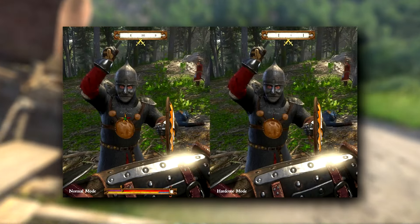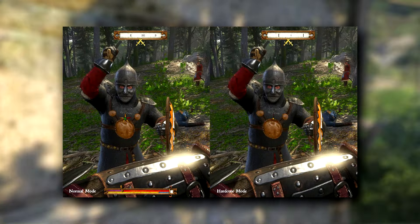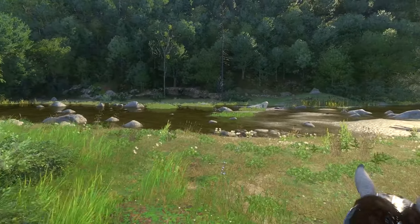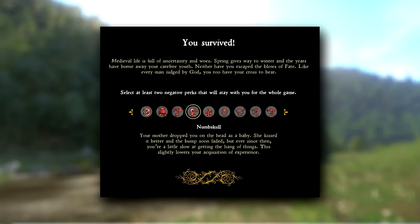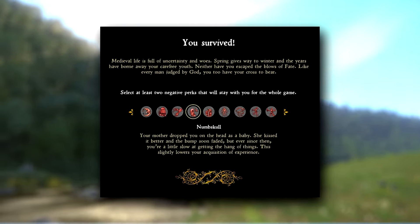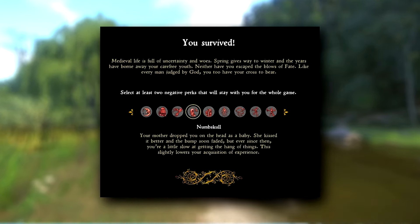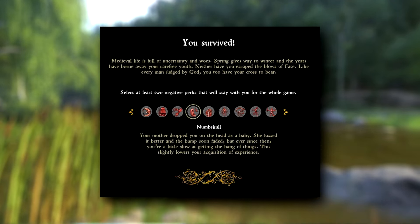They also posted a picture showing the hardcore mode. The first thing we notice is that the combat markers are gone — there are no more combat markers showing when the perfect block is. Personally, I play without the HUD anyway, so this is how I've been playing the entire time. It's quite cool how quickly you can get used to this and it really does immerse you in the game a lot more. Another picture was released on Twitter, posted by Sir Toby, showing a perk selection screen: 'Medieval life is full of uncertainty and woes. Select at least two negative perks that will stay with you for the whole game.' One example shown is Numb Skull — your mother dropped you on your head as a baby, and ever since then you're a little slow at getting the hang of things, slightly lowering your acquisition of experience.